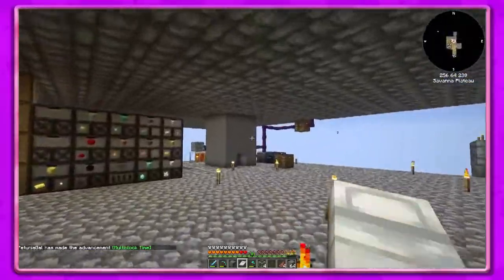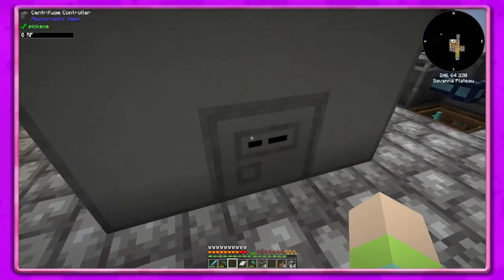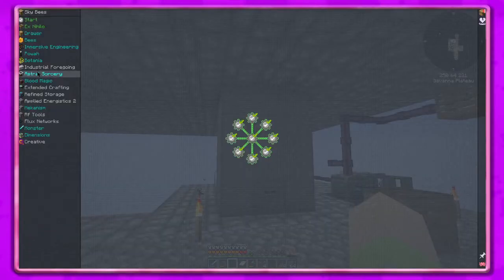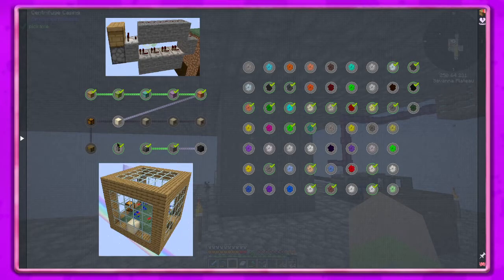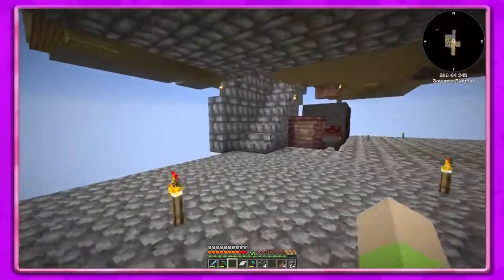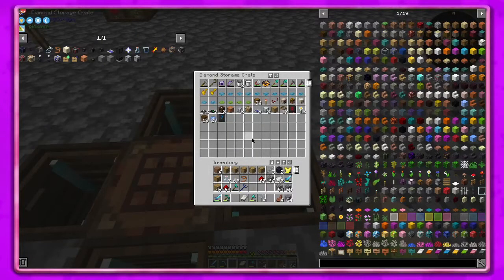If we put it in and it works, that means we did it right. If we put it in and it doesn't work, then it's not right. It's not letting us do it. It doesn't say on here - centrifuge, centrifuge controller. Let's go up here because I don't remember what we need for the setup. It may tell us in the bee book though.